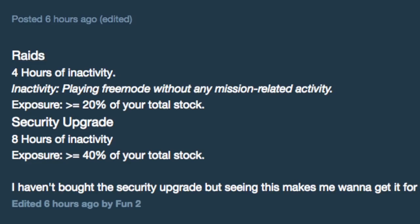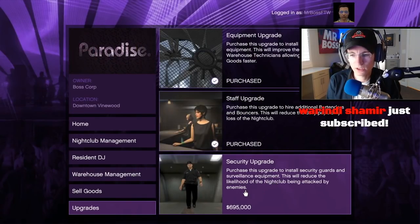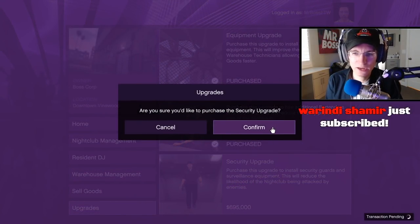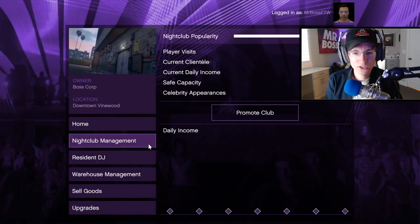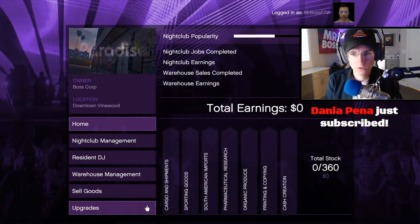A raid will occur on a nightclub if you have four hours of inactivity. Inactivity means playing free mode without any mission-related activity, and you're exposed to a raid if you have over 20% of your total stock. However, this can be alleviated if you purchase the security upgrade. With it, a raid won't happen until eight hours of inactivity, and you won't be exposed until you have 40% of your total stock.